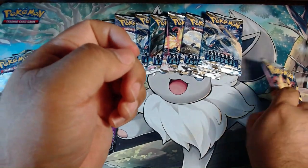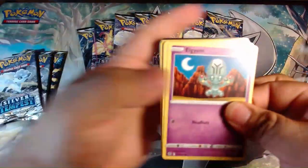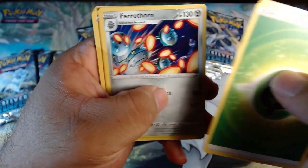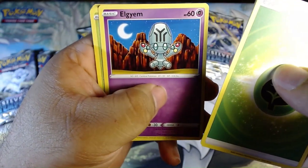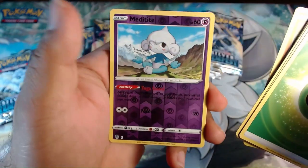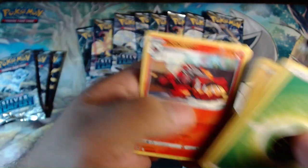Last pack from three-pack blister number two: Grass Energy, Leafy Camo Poncho, Barathorn, Storm Sojourner, Elgyem, Fungi, Sandygast, Relicanth, Hawlucha, reverse Metatite, and Incineroar non-holo.